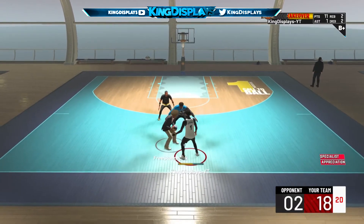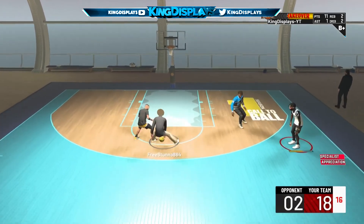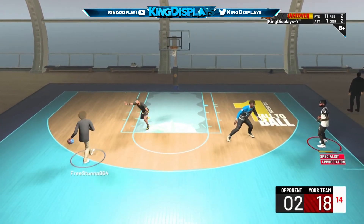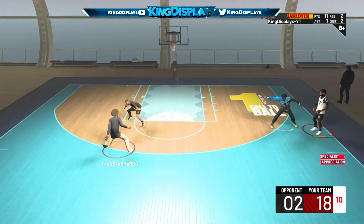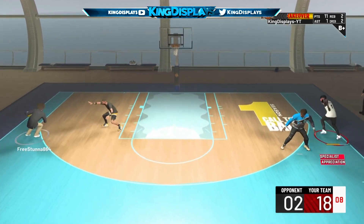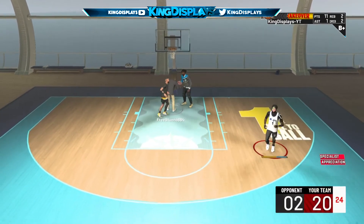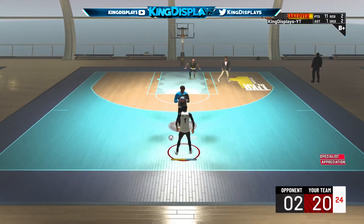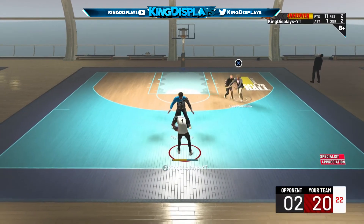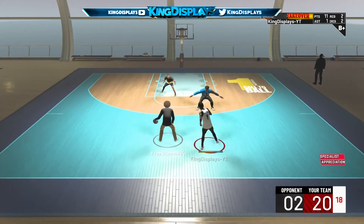With the Steph Curry jump shot, also put on Rudy Gay as the release because it's smooth. Badges really do matter, especially if you have a low three-point rating. But since this year is a little bit easier, you can kind of fluctuate with your badges. It's your boy Keenest Place — make sure to like, comment, and subscribe. More videos on the way, peace.